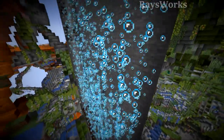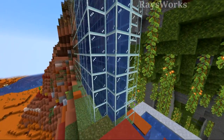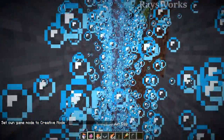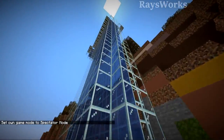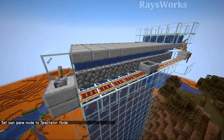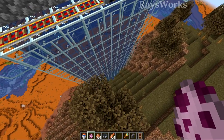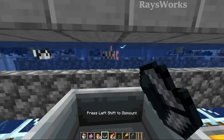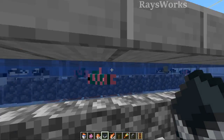Since no mob spawns within 24 blocks of the player, the tropical fish that spawn below still need to make it up to the player so he can capture them in buckets. That's why there are bubble columns — fish can spawn inside them and get moved very fast all the way up to the AFK location. We also don't have to worry about axolotls spawning in the farm because they can only spawn if there is clay underneath them. The player AFK's in this minecart with all the fish right in front of their face.